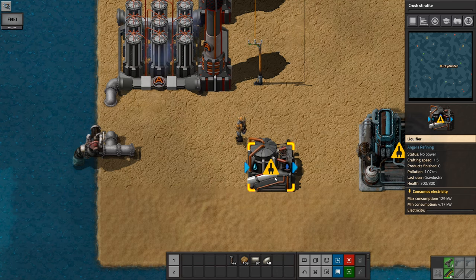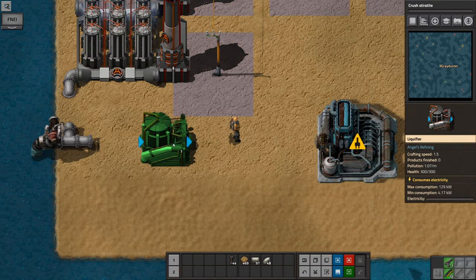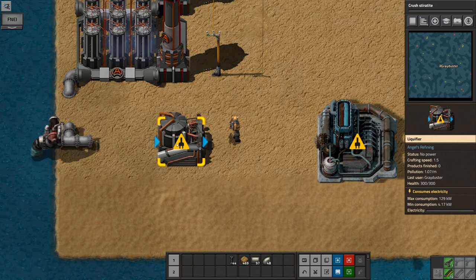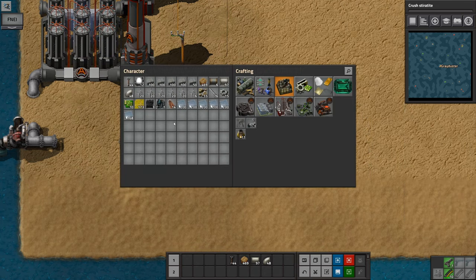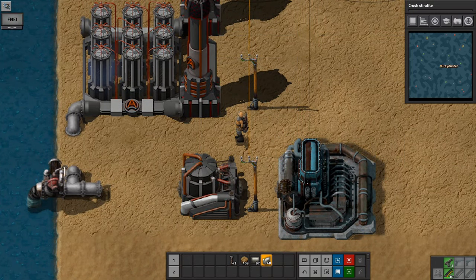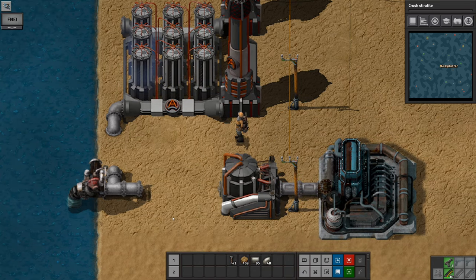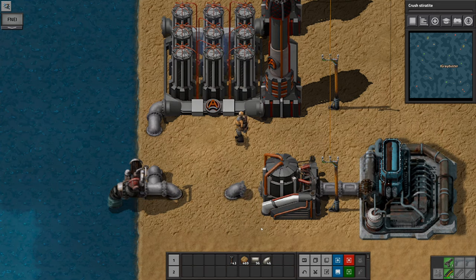We're probably going to want a bank of these at some point. So let me just grab the liquefier and connect it up around here. That seems reasonable. Then we'll move things across — we will have more than one of those. If you haven't played Angels and Bobs, it is a little bit intense in terms of complexity. So that's fine — why don't we just connect that up to here for now, so I can walk around if I need to.